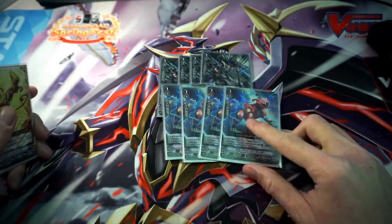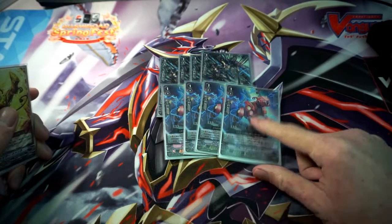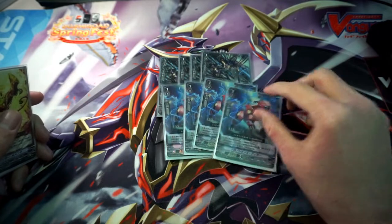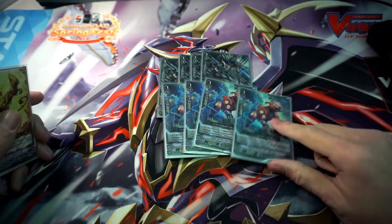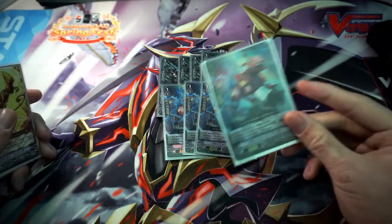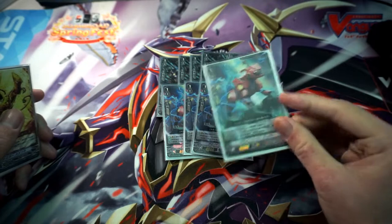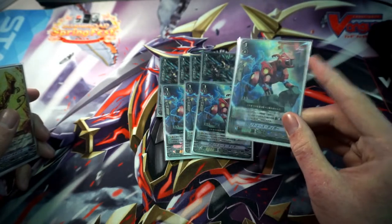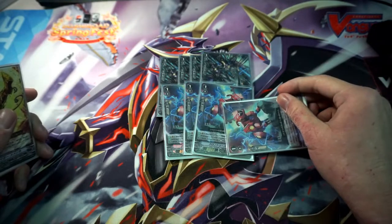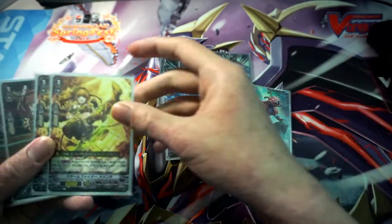Four copies of Chrono 2 is a necessity as well — you have got to play this card. It pluses you so much; it's one of the best early plays. Grade 1, you ride this, then at the start of your turn 2 you just draw a card. Discard this card, chrono blast 1, you draw one. Many people forget that this guy's skill is you draw one first, then choose where to place the rested unit.